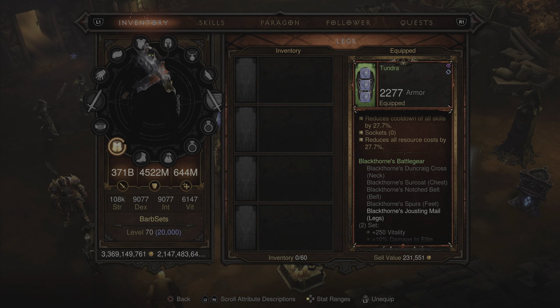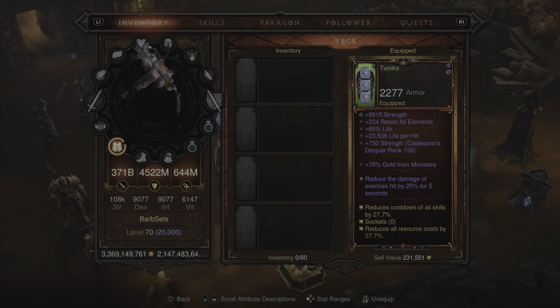Moving on to the pants — now I know this is a set piece, but don't worry. The Legacy of Dreams gem only affects you when you actually have a full set bonus, and we don't have a set bonus here. There really isn't any good pants for Barbarians, so we just threw on the Black Thorns jousting pants. It's cool to have the codename Tundra on there, it's a cool pair of pants. Other than that, pretty much identical to all the other pieces of gear.